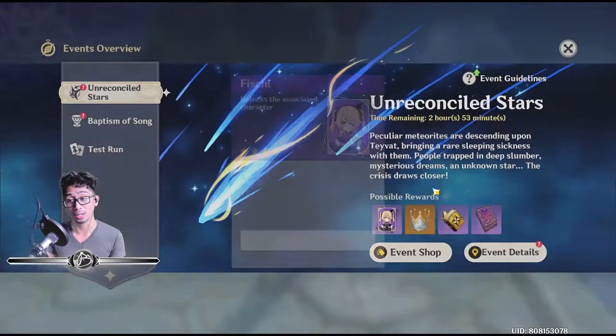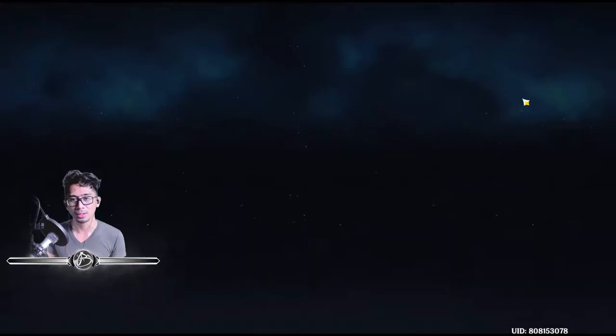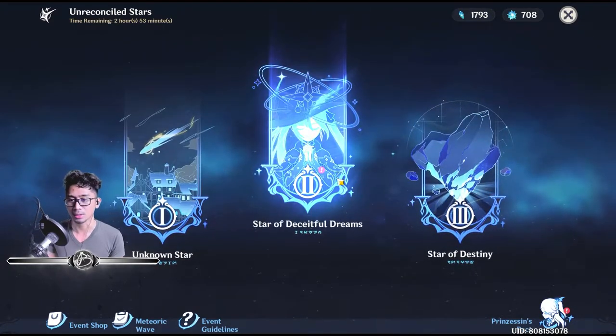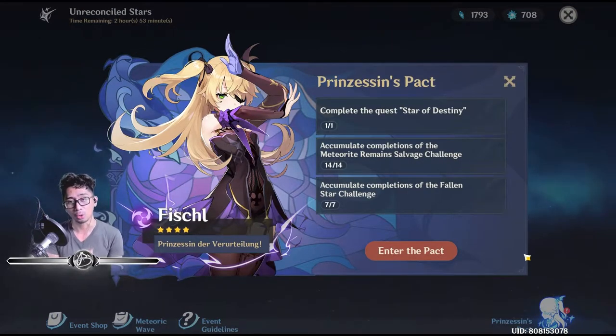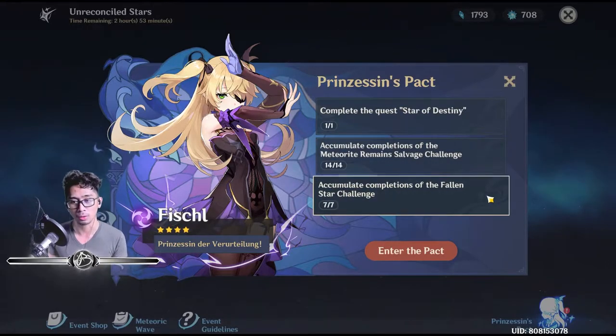These are the possible rewards you can get — talent books, Hero's Wits. So here's the event details. There are three basically parts of this event: Unknown Stars, the Star of Deceitful Dreams, and the Star of Destiny. If you go to the bottom right, the Prince's Pack — you have to complete the quest Star of Destiny, then accumulate 14 completions of the Meteorite Remains Salvage Challenge. Ideally you want to do 30, and then accumulate completions of the Fallen Star Challenge.